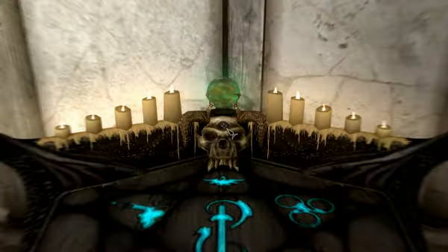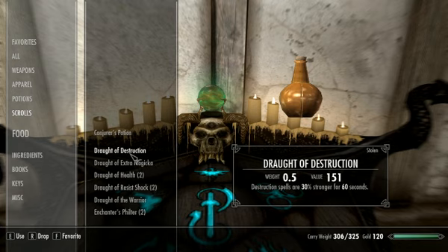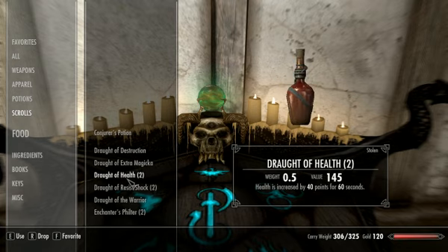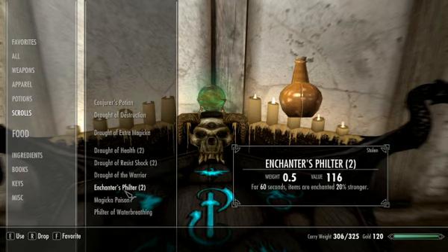So what I'm going to do is, first off, before I do this, it's always good before you're going to do something which you know you're really going to use, just see what you've got that's going to be helpful. I'm pretty sure I should have - yes, here we go - the enchanter's filter.